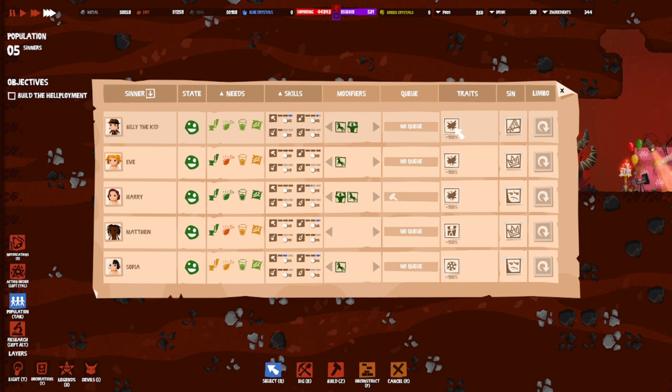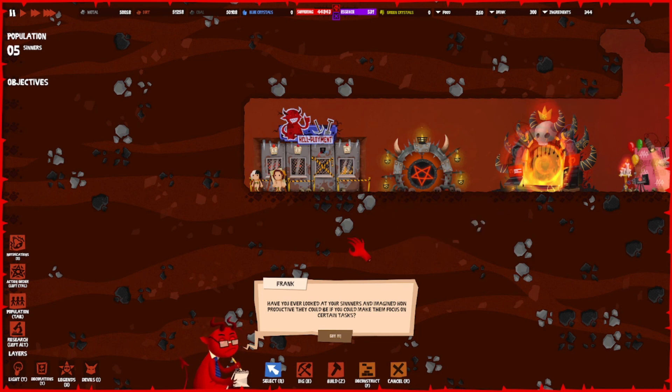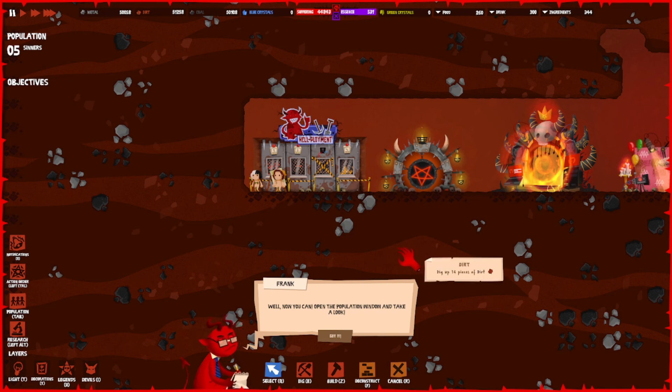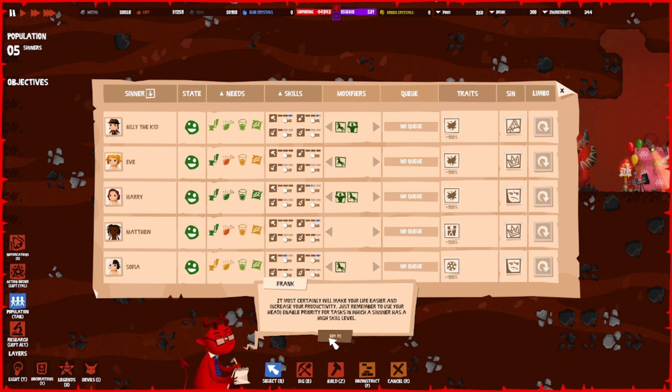Let's check Billy the Kid — he has bloodthirst. Look at your sinners and imagine how productive they could be if you could make them focus on certain tasks. Well now you can — open the population window. Every sinner now has an active switch under each of their skills. By using it you can make sinners prioritize certain tasks over others — for example, concentrate on building instead of running away to dig dirt. It will make your life easier and increase productivity — enable priority for tasks where a sinner has a high skill level.